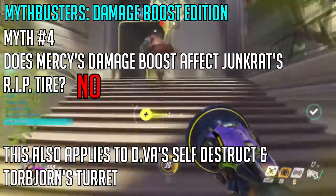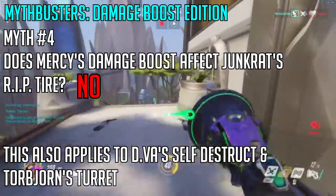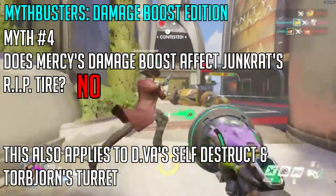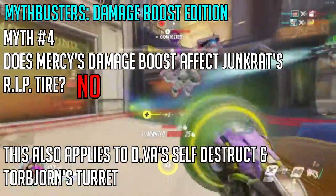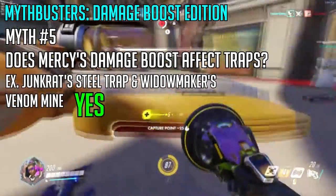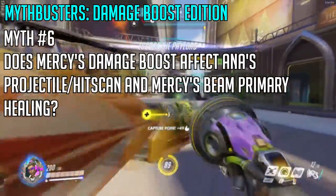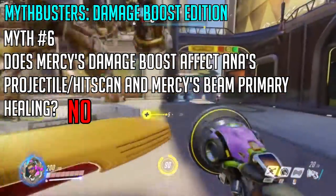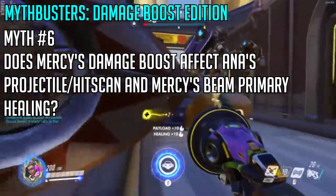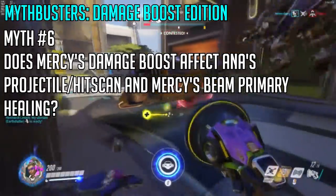A myth to bust: Junkrat's Riptire — if you damage boost Junkrat when he is using his Riptire, this has no effect on the Riptire's damage. It still does a standard 600 damage. This also applies to D.Va's Self-Destruct and Torbjorn's Turret. However, the damage boost does increase Junkrat's Concussive Mine, Steel Trap, and his primary weapon. Finally, Mercy and Ana: while they do have primary weapons that heal, damage boosting them does not increase their healing output — Ana will still do the same amount of healing and will not receive a 30% healing increase.